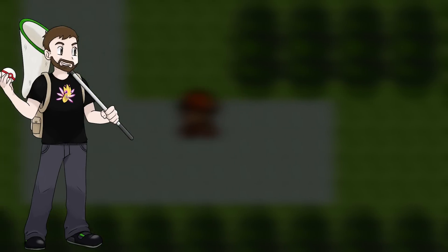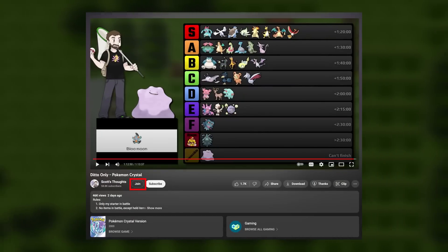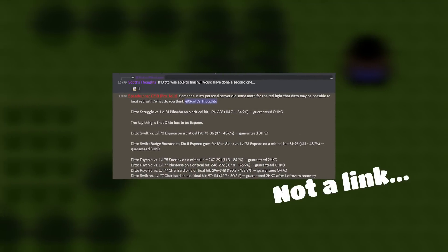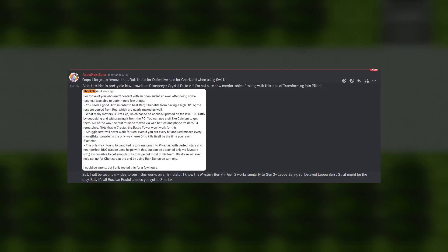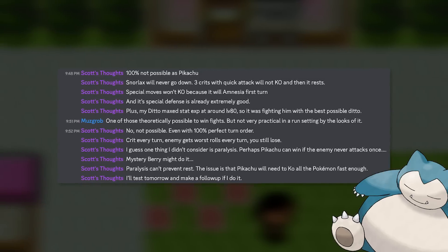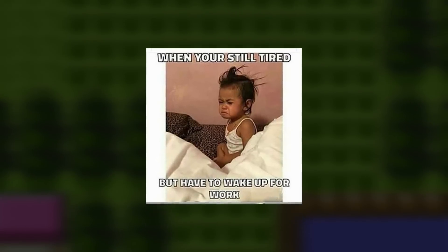This came about because a discussion started in my Patreon Discord server. If you're a YouTube member, you also get access to this. Speedrunner0218 posted a link showing screenshots from his own Discord server where AksuKarisora was discussing strategies that could be used to defeat Red. I got involved in this discussion, and I was just lying there unable to sleep because it was plaguing my mind, so I decided to get up and test: can Ditto beat Red? Let's find out.